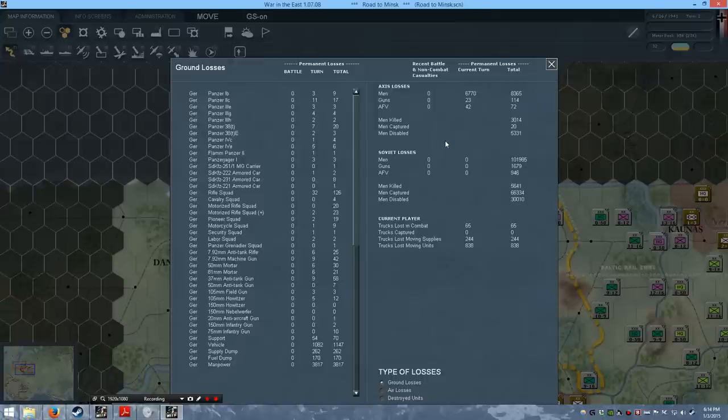We are back on turn number two of Gary Grigsby's War in the East. This is the screen you get at the end of your turn — the enemy takes its turn and we get a summary of the losses in battle. Some of these losses are due to combat, and some are due to other things such as attrition.